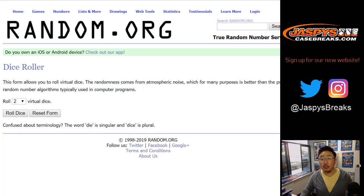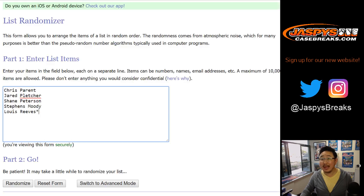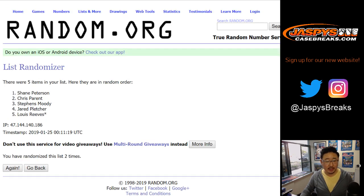Let's randomize your names and the hits seven times. Three and a four. Good luck — one, two, three, four, five, six, and seventh and final time. After seven times, we've got Lew down to Jared.